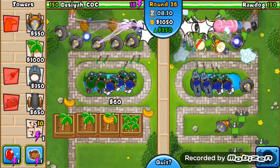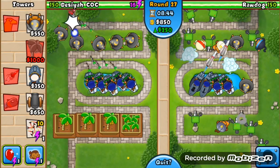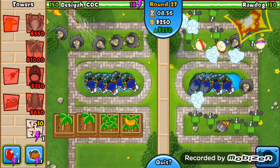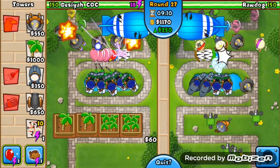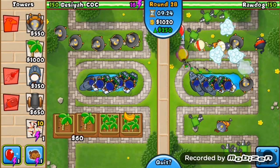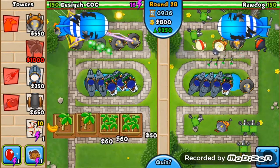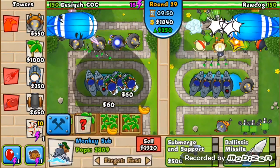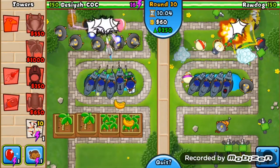Now the heavier balloons start to come - the ones that take quite a lot of shots to destroy - but it's still not affecting either of us. He now has two monkey subs with ballista missiles. I'm getting all of mine upgraded to ballistic missiles. At round 27, three blue balloons come in but both of us deal with them very well. I still haven't used a single power-up boost. I'm now upgrading all my monkey subs and it's going really well - I haven't seen a single red one yet.